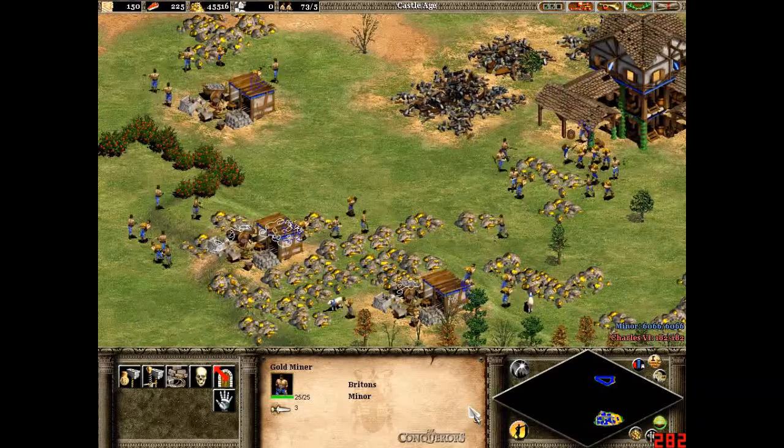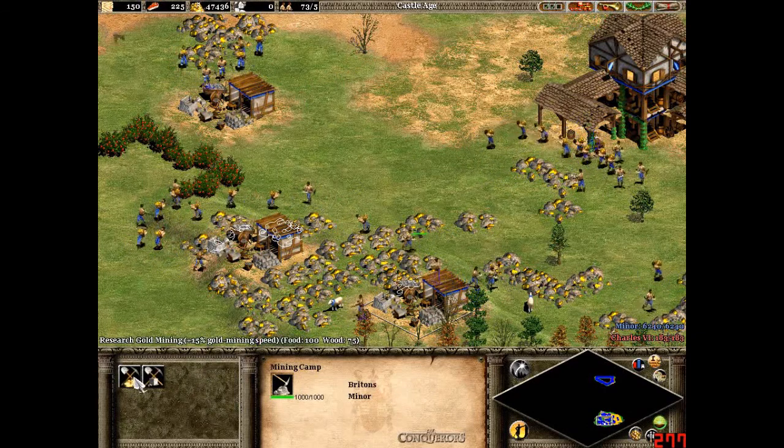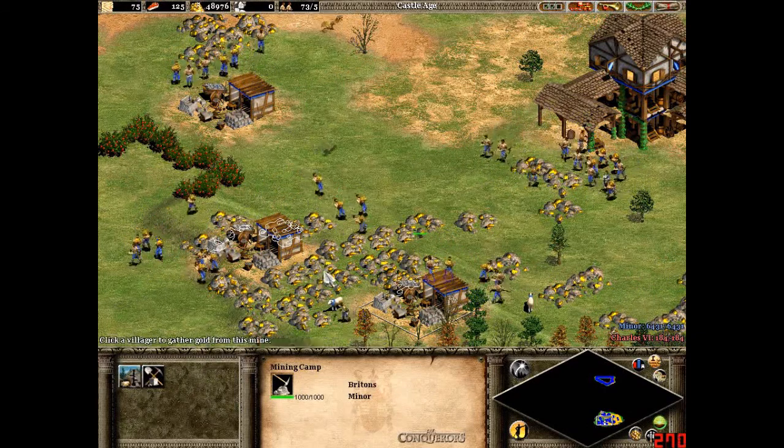In the castle age, for double that price — 200 food and 150 wood — you get gold shaft mining, which is an extra 15% gold mining speed.